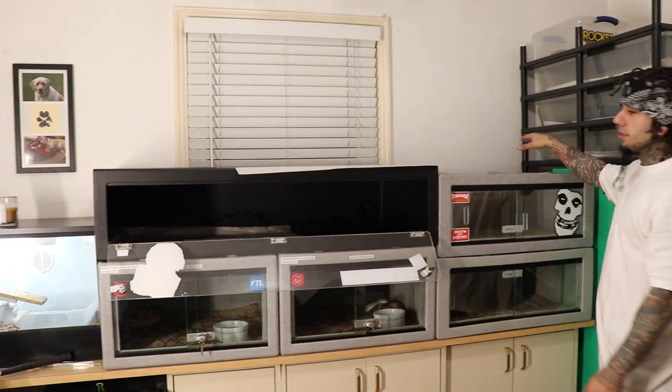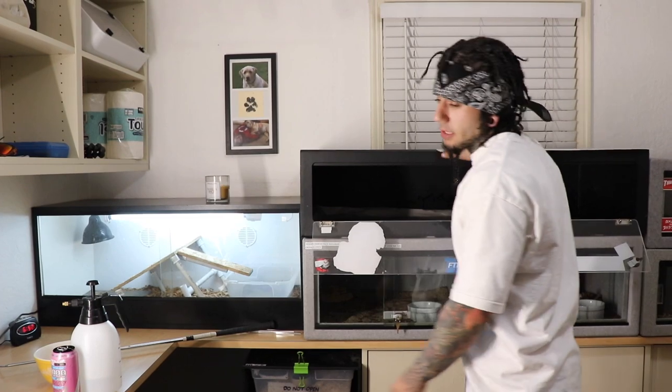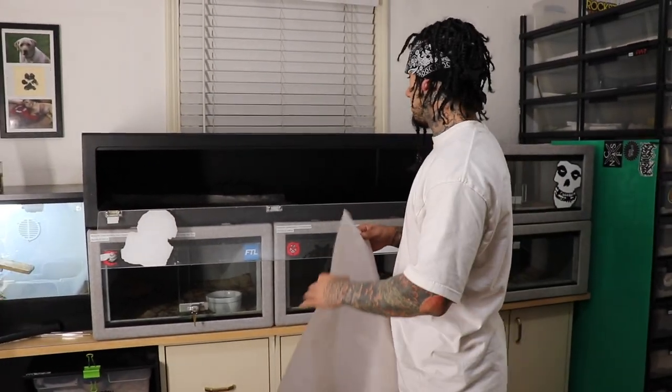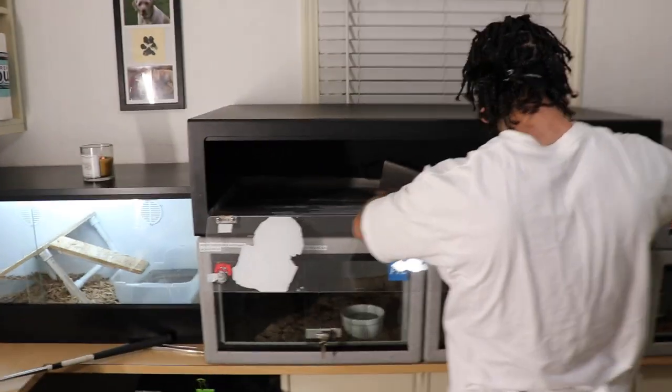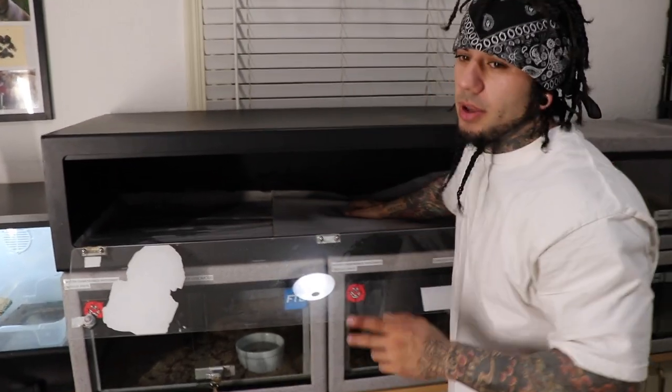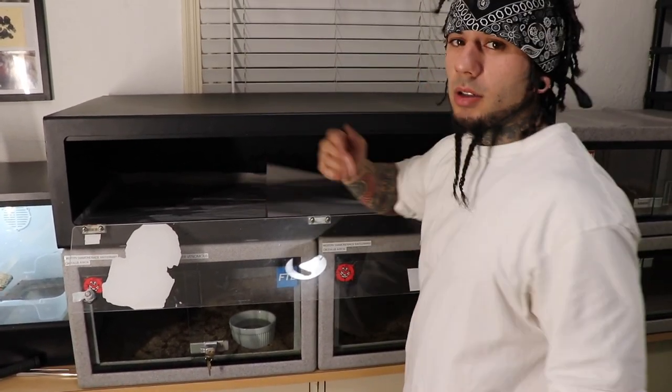I pulled one of these vision cages off and I took Mochi - she was in a bin up here - and I'm going to set her up in a cage tomorrow. I'm going to go to the store, get some substrate for her. I already got her tank set up - a vision cage the same size as this one with a heat lamp, so she'll have a nice lamp. We're going to set up a cool realistic looking setup for her. She's my only ball python right now, going right on top of the bearded dragon Captain's enclosure. We'll probably do a video tomorrow setting that cage up since it'll be a cool realistic setup versus this paper she's on now in a small zip-loc bin.